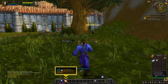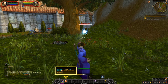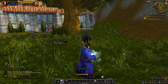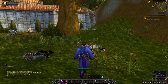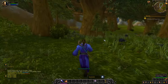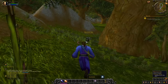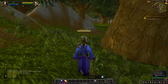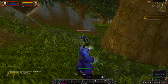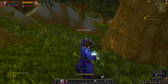Notice that the blackrock spies are now dropping coins. Most humanoids will drop coins in one way or another, and that's going to be a good way of earning money in the early stages of the game alongside completing quests. I'm going to skip ahead to where we're handing in the quest.